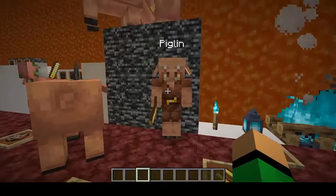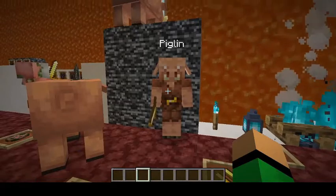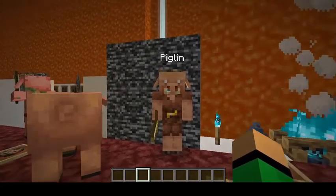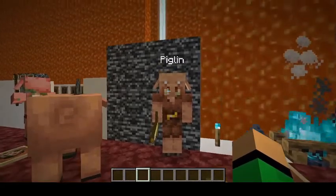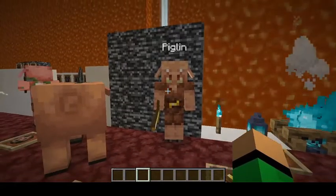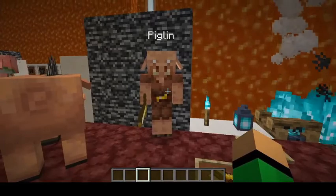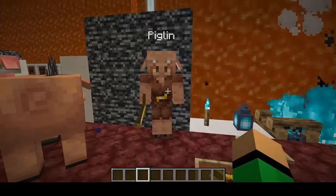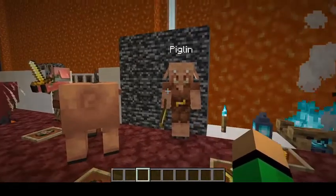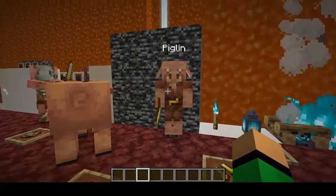Here is the Piglin. It is mostly passive, as long as you're wearing golden armor. Golden armor now has a use — to keep the Piglin not mad, just wear some armor. You can barter with this Piglin, which we'll get into in the Random Blocks and Items category. If the Piglin gets into the Overworld, much like the Hoglin, he will start shaking and turn into a Zombified Piglin. He can spawn in the Nether Wastes and the Crimson Forest.